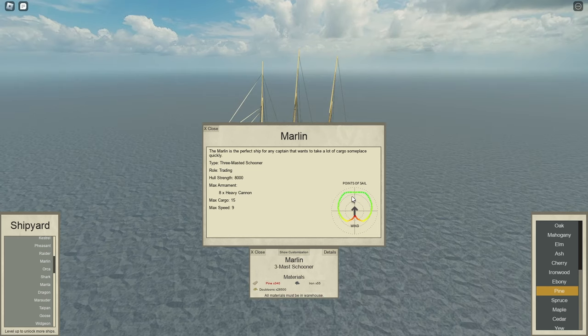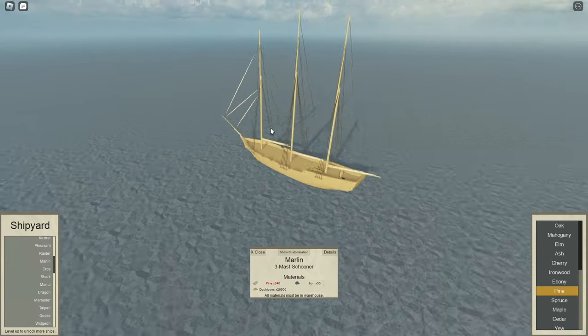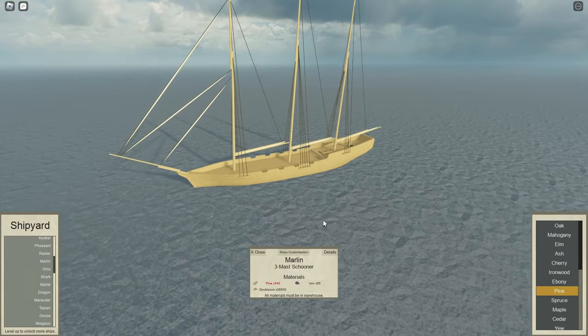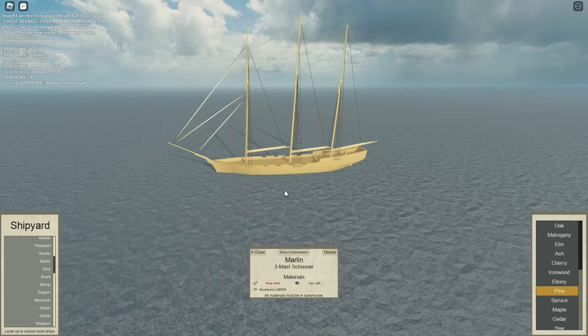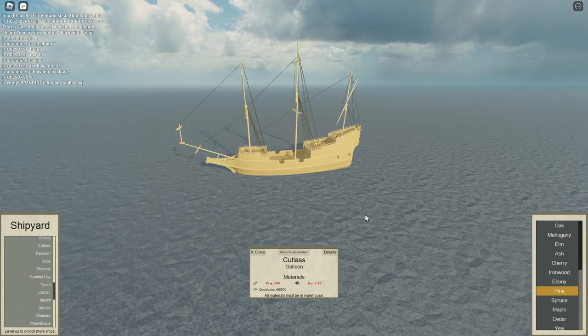Obviously not so much upwind, but still pretty good overall. It does not sail most efficiently downwind though — if you want to be the fastest in this boat you have to go a little bit off the wind. But if you do get chased by pirates, you can fend them off with your heavy cannons if you have a crew for them. Anyway, that is number 5, the Marlin, at 15 cargo — not too bad for a level 6.